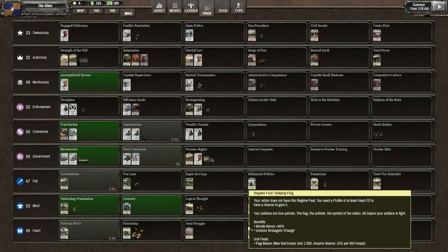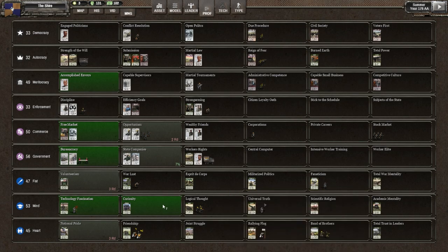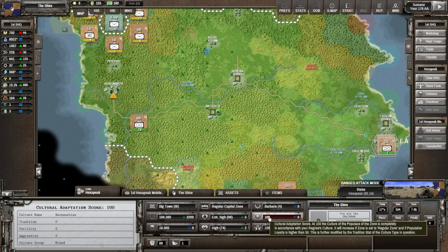Welcome back to Shadow Empire. Looking at the profile screen for our nation, we got the new feat of Curiosity, which gives a cultural adjustment bonus of 40. Going back to the map and looking at our zone of Hexapeak, we have a cultural adaptation score option — we're at 100, which is the max. That comes into play if we get another zone with a different culture. Our culture is apparently Neon Wastian and we're perfectly in tune with it, so it doesn't really matter yet.